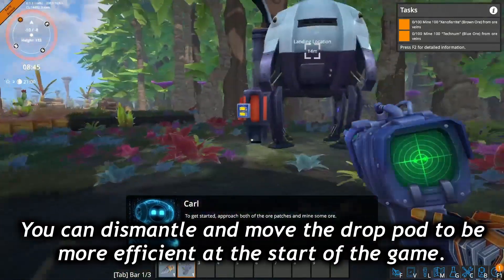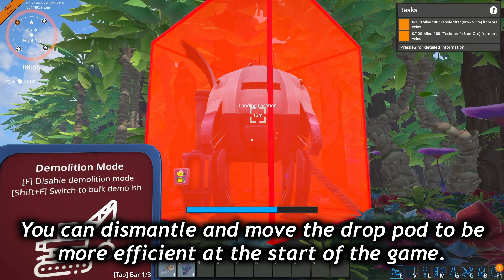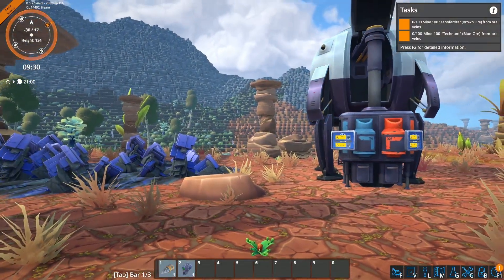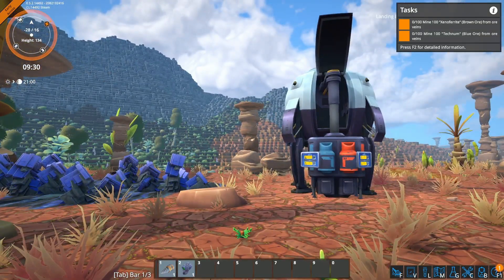Once you have a lay of the land and have started mining ores, you can improve the efficiency of the drop pod by moving it to be directly in between the two ore nodes. You can deconstruct and rebuild the drop pod as many times as you want, so you can move it out of the way when you're ready to lay down foundations, but it's convenient to have it a bit closer to your mining in the earliest stages of the game.